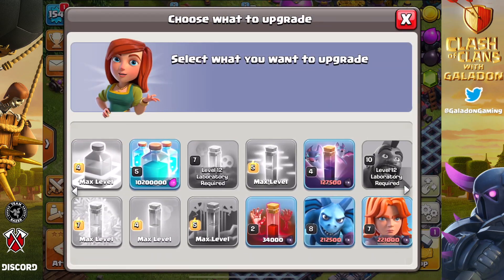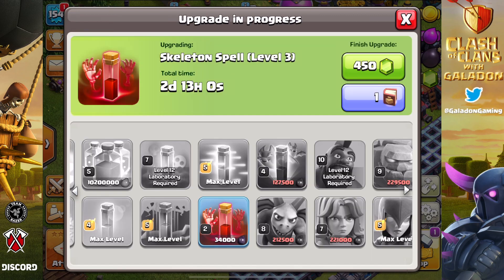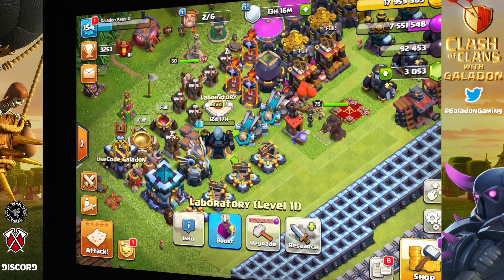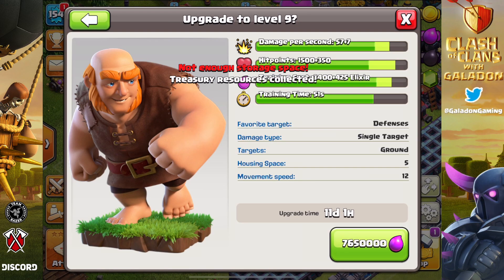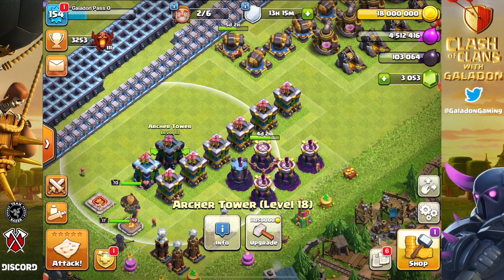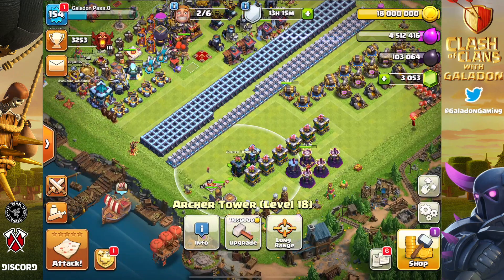Let's move on to some upgrades and talk about how important it is to upgrade your lab, keep it going and rolling. We have Gold Pass Clash so we have lots of books - use a book of spells and then we're going to move over to the clone spell. Flip on over to the gold pass, flip on back and use the book there, then let's flip back again and get another upgrade going - how about giants? Giants are underway.